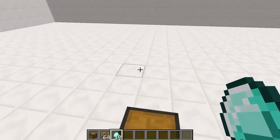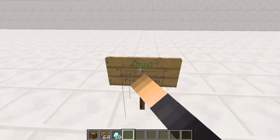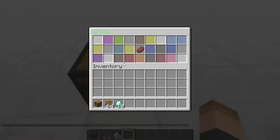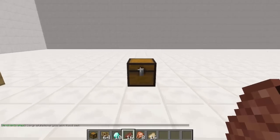You guys can keep adding items into that crate loot so your players have a chance of pulling a lot more items. Let's try again and see what happens. And we get... a steak. That's the usual pull for me.